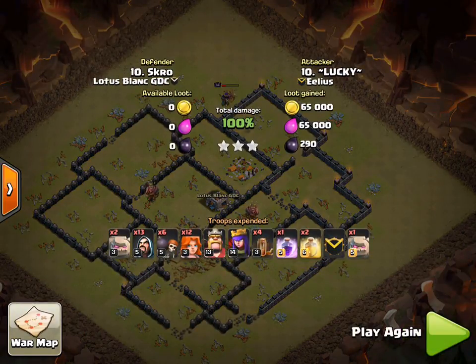You can see on the composition along the bottom there are three Golems, so a bit heavier on the Golems, and the twelve Valks — that sort of setup has been seen quite a lot since the update. There's some good Valk action going on, which is really nice.